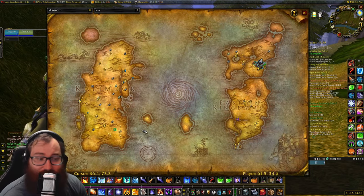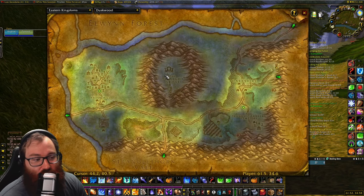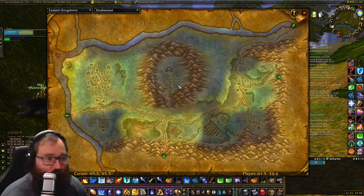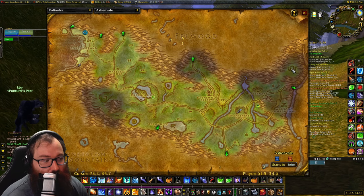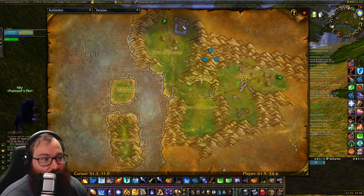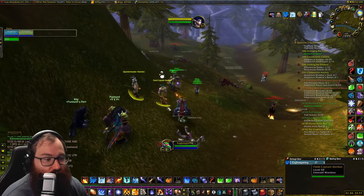The very first thing you need to know about Nightmare Incursions is that there are four locations. The easiest one starts at level 25 in Duskwood at the Twilight Grove — from 25 to 40 you should head there if you want to level this way. At level 40, head to Ashenvale at the portal where the green dragons usually spawn. Then when you hit level 50 there are two options: the Feralas portal and the Hinterlands portal, which is where I am now.